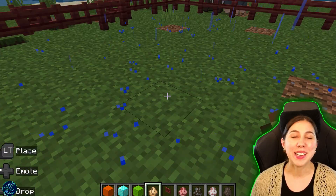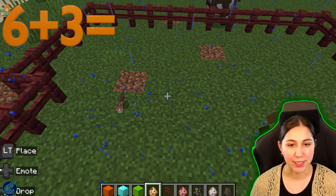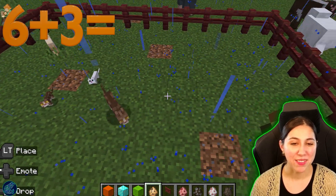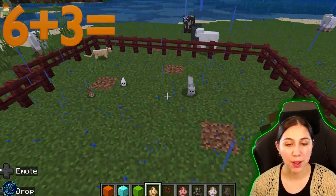Nice job. So next is six plus three. So if we have six of something, let's go and add six cats. One, two, three, four, five, and six. So we have six cats here. Two, four, and six.